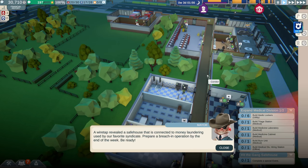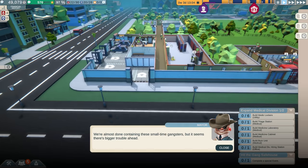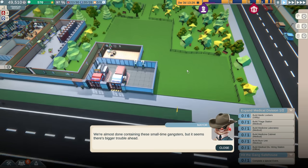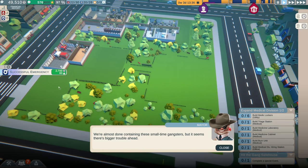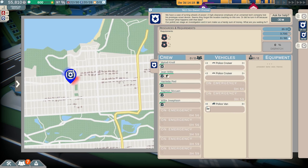We have another event coming up — apparently there's a gang safe house. A wiretap revealed a safe house connected to money laundering used by our favorite syndicate; we need to prepare a breach operation by the end of the week. We can handle that. I think I'm going to continue to hold off on medical and keep it over in that next area. We also have a new call: a high clearance employee of an unnamed tech company lost his prototype smart device — apparently somebody from like Apple lost their prototype phone. Let's send a couple cops.